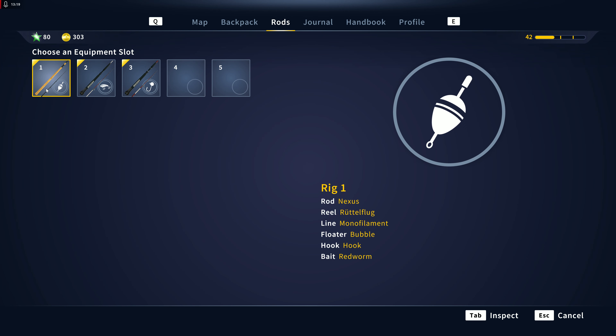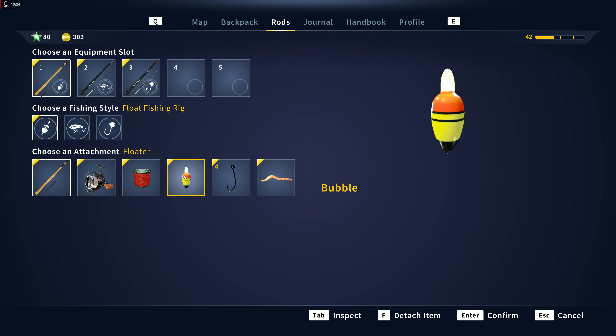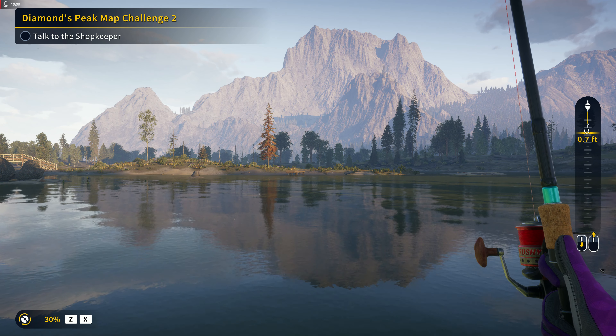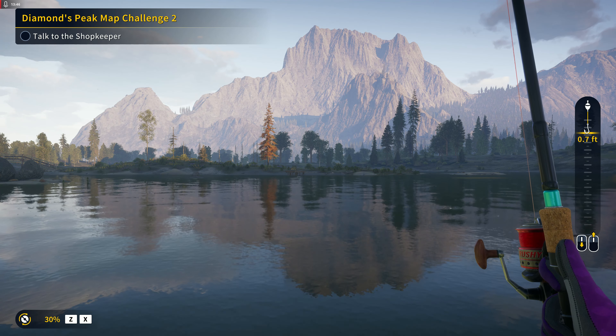Let's check out what we used: as usual we've got our Nexus rod, the Rudolflug reel, 17-pound monofilament, our bubble, hook size number four, and we used a red worm — and it worked out just fine. That's it for this video. If you liked the video hit that like button, if not hit that subscribe button, and as always be safe, be cool, and have fun — we'll catch you in the next one.